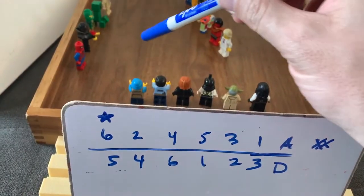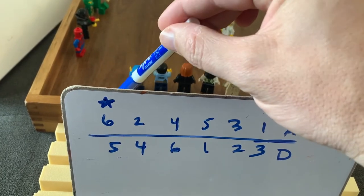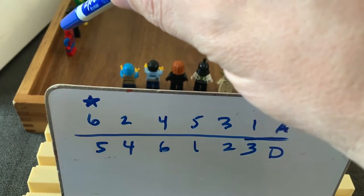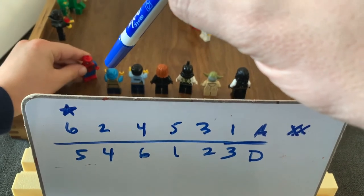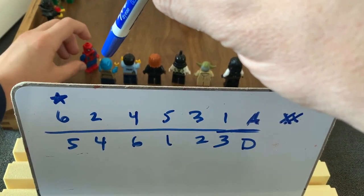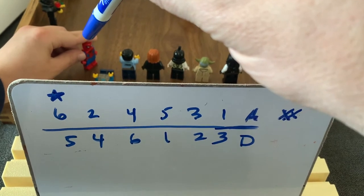The corresponding number goes to them, so this guy attacks with a six and defends with a five. Let's say Kai's Spider-Man guy has six attacking — he comes over and attacks my little kid guy, and my kid guy has a five for defense. Then my kid guy dies, and that attack wins.